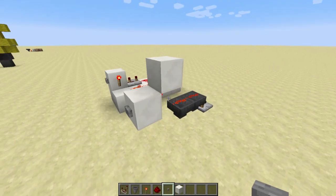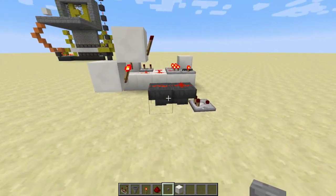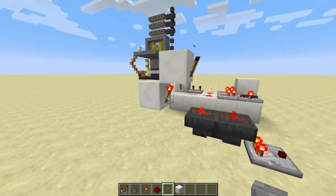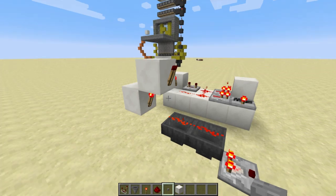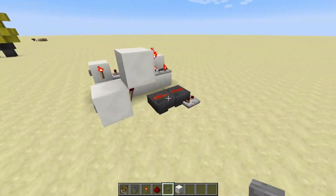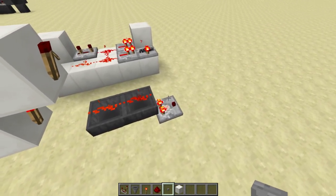The next one we'll be looking at is an updated version of my hopper flip-flop. This one is fantastic. It is silent, just like the previous one. It is very compact, but it is a little bit more resource heavy. It also updates immediately, which is very nice to have in your T flip-flops. It works by pushing the button — the torches toggle, but because of the delay of redstone torches, there is half a second where the redstone is off, which lets the item inside these hoppers transfer back and forth. The comparator then detects the movement of that item.